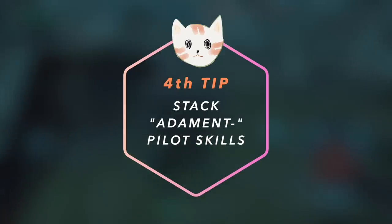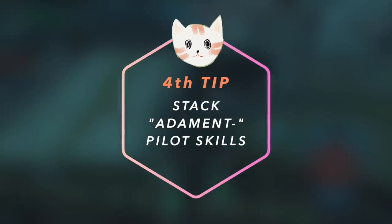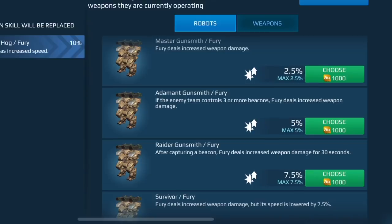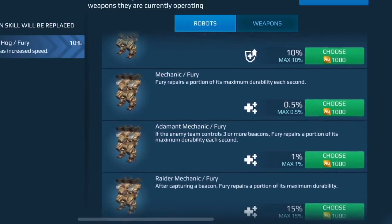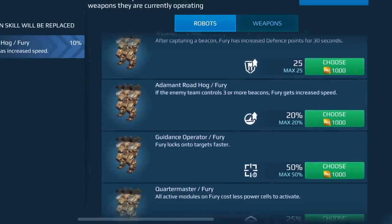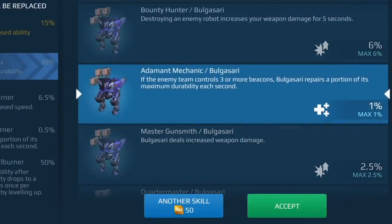The fourth tip is to stack adamant pilot skills. When you're trying to eliminate enemy robots, you're focusing more on destroying them rather than capping three or four beacons. In cases where enemies have three beacons against your team, the adamant pilot skills get triggered and they help boost your robots in various ways, so you can outperform enemy robots when they have three beacons on you.